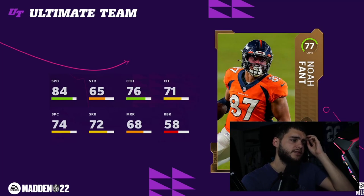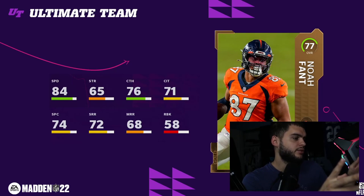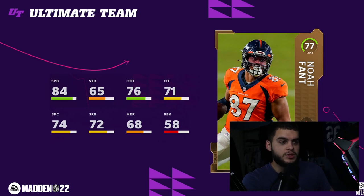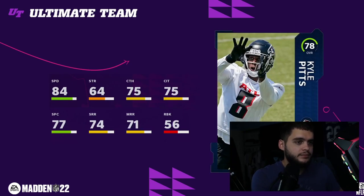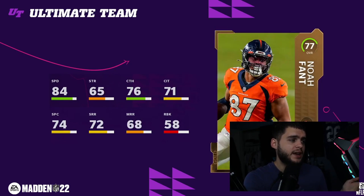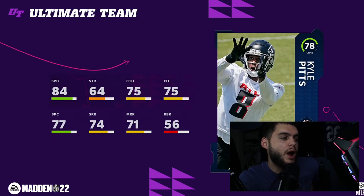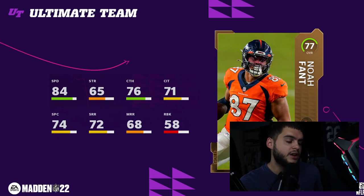Noah Fant at tight end has 84 speed and 76 catching — not a bad budget tight end or second tight end option. He can run that backside weak-side in-route or slant in two tight end sets where no one's looking at him, and when you do look he's usually open. Kyle Pitts base card also has 84 speed but with better route running and better spec catch. Why would you go with Kelce for 100k when you can get Pitts for maybe 10k or 8k? Early in the year tight ends go against slow linebackers and get a lot of space — just make the right read.